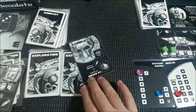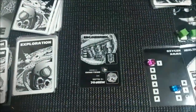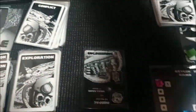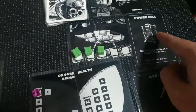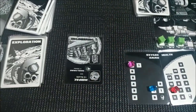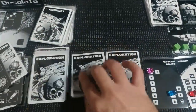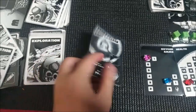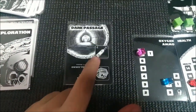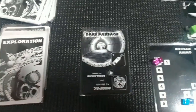Next turn — this one is a conflict with a small crate, we don't want that. How about this one? We found another power cell! We're up to three — we just need one more since we already have one power cell here. Let's open this next card. Conflict — we don't want that. Dark passage gives us minus one oxygen. This is a new card from the booster pack.